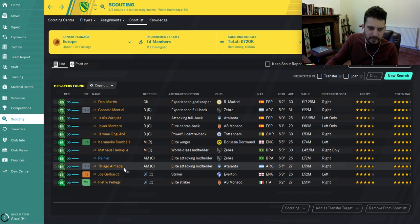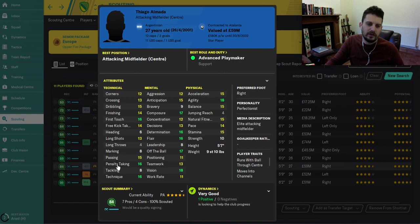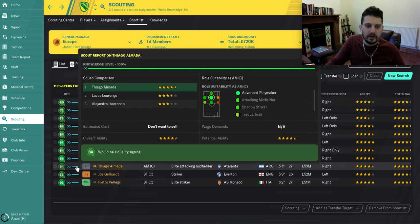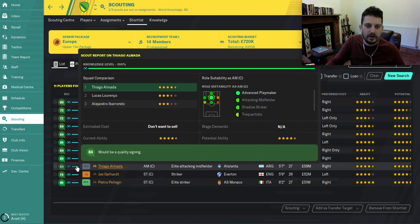In behind those two is Tiago Almada. You pick him up at the start of the game for just six million pounds — one of the best wonder kid shouts in FM20. Look at his mental ability, technical skills, composure, agility — very very good. He can also play in a lot of positions in the attacking part of the pitch.